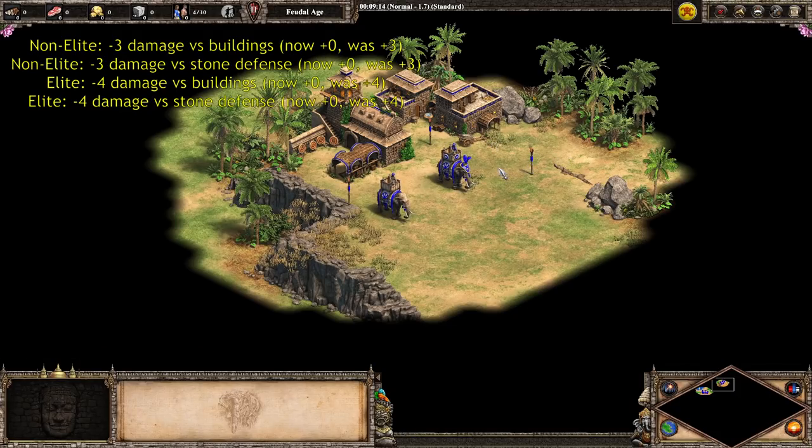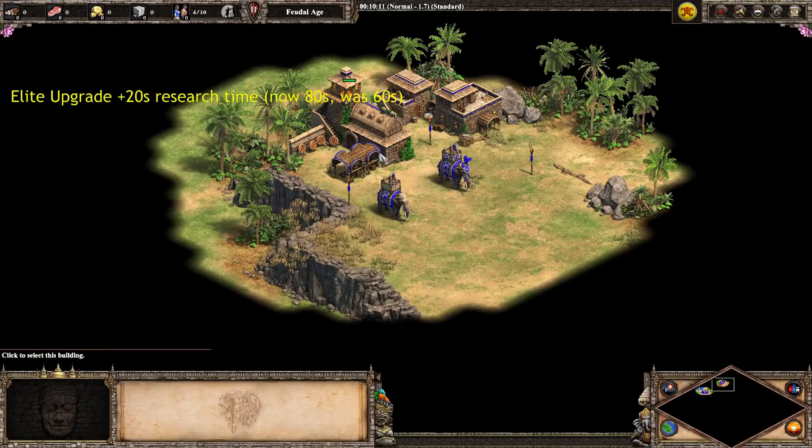In addition, the elephant archers from the castle back in the day had a bit of bonus damage against buildings. The non-elite version had three damage against buildings and three against stone defense on top of that — stone defense being stone walls, towers, castles, all that. The elite version had four damage against regular buildings and then another four against stone defense. That's now all gone; the unit has no bonus damage against buildings whatsoever. The elite upgrade has the same cost — 1,000 food and 800 gold — but now takes 80 seconds to research as opposed to 60 seconds.